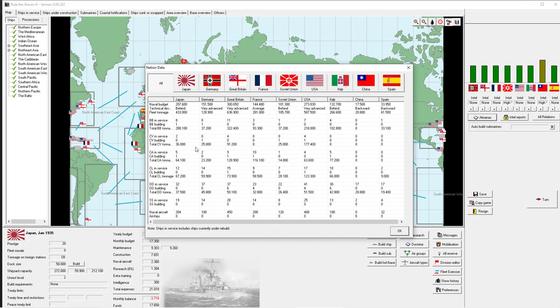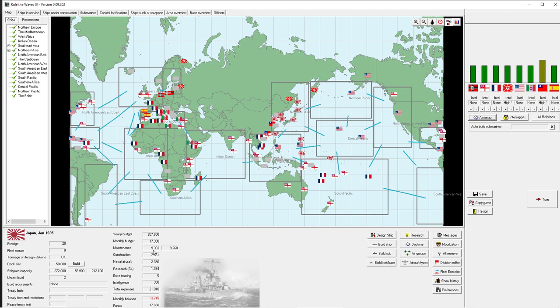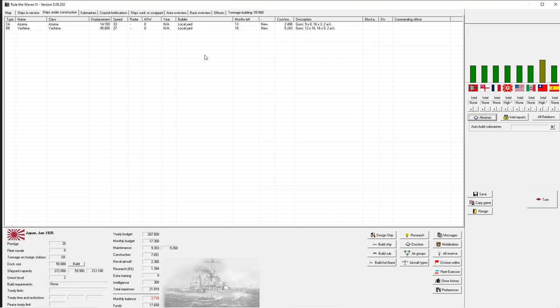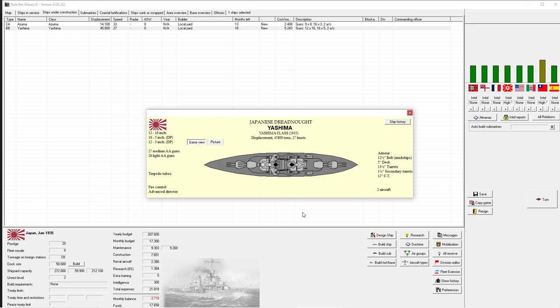We have five heavy cruisers compared to four for the US, but similar tonnage means theirs will be tougher. Great Britain is beating us two-to-one in heavy cruiser tonnage. In light cruisers we have a lot of ships but they seem fairly small compared to US vessels. Destroyers are decent but not amazing. Our naval budget breaks down to 17 million per month, of which we are spending 9.3 on maintenance and 7.6 on ships under construction.